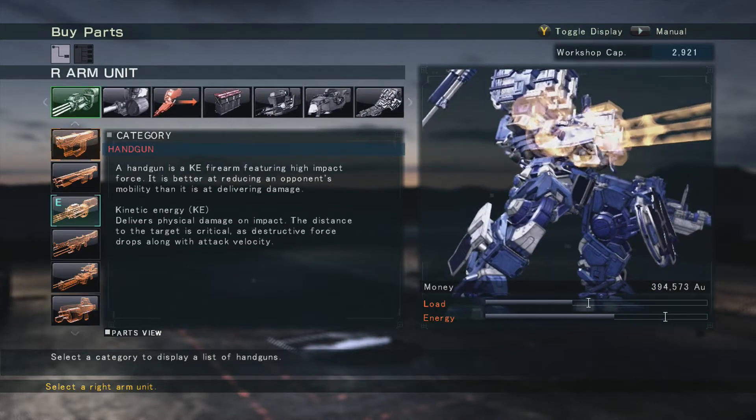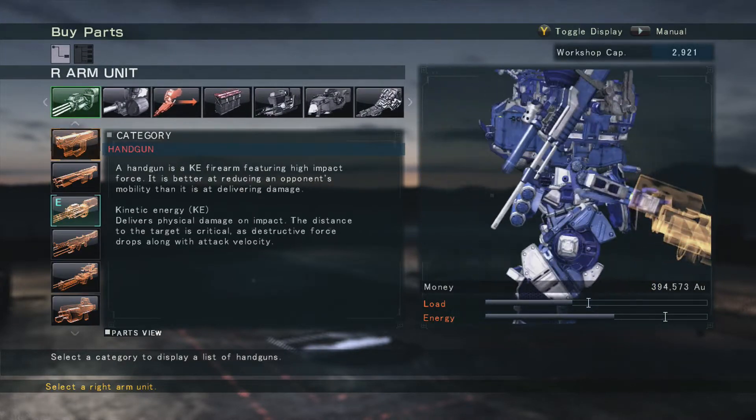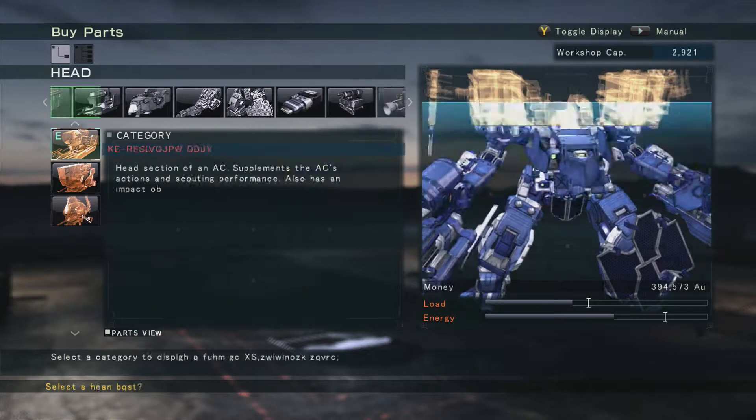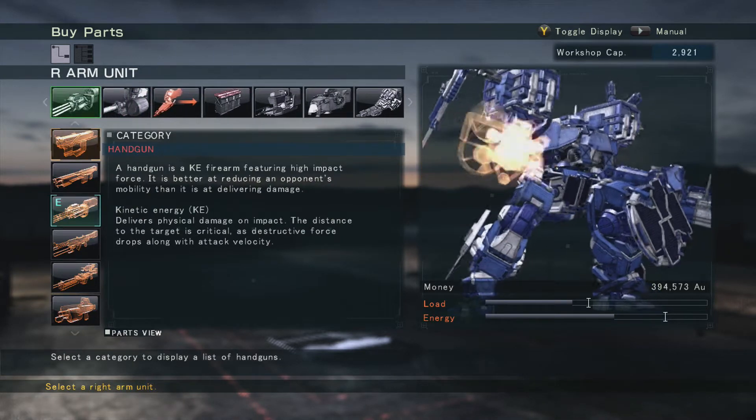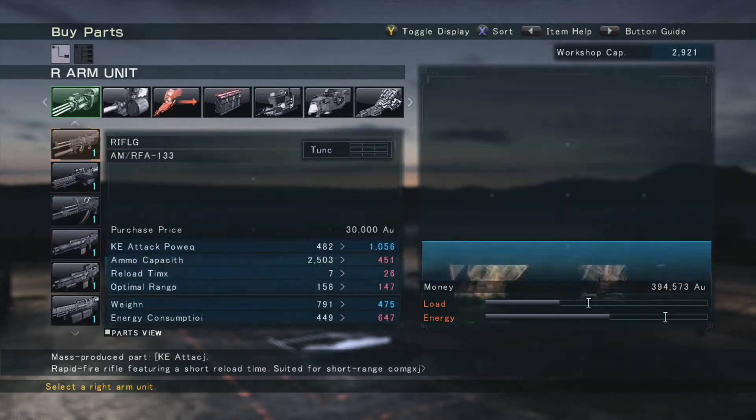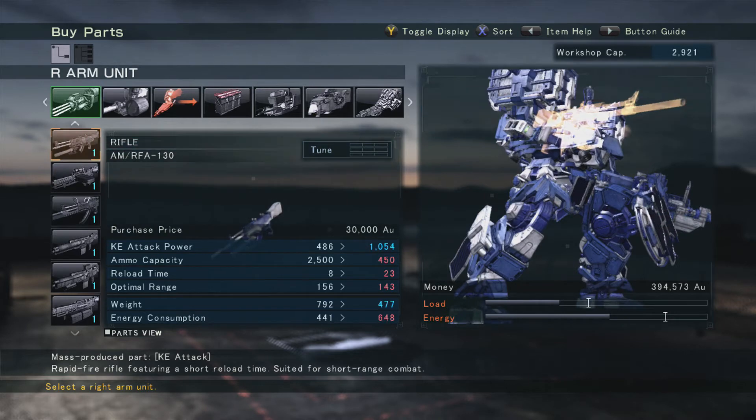The thing is, if you need hangar units — say you have the rifle — if you need to upgrade the rifle, there is no hangar unit section. You kind of just have to go into the right or left arm, remember which part you have, go in there, find it. Since we're using the RF-130, we'll upgrade this first on the hangar.